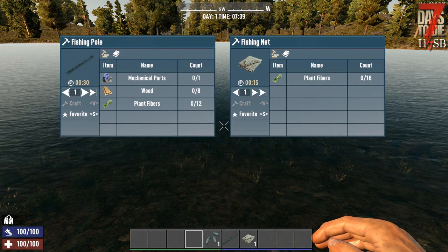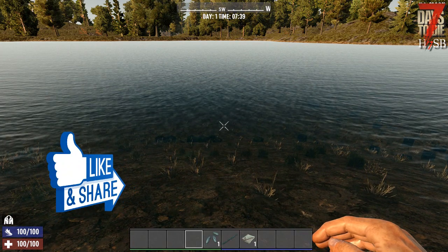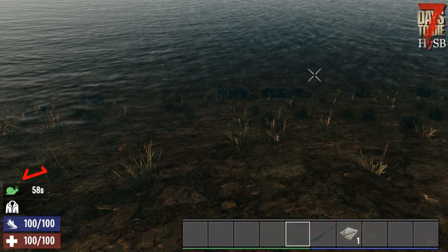Equipped with these items, go to a spot of natural water. Self-made ponds and water from POIs do not work. If you stand correctly, you'll hear an idyllic sound effect, which can be deactivated with an add-on.